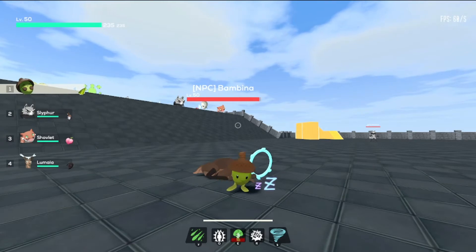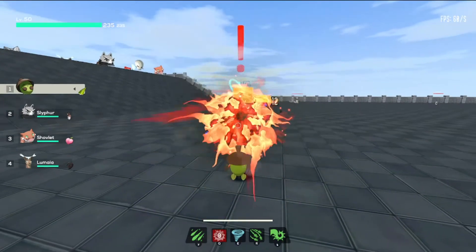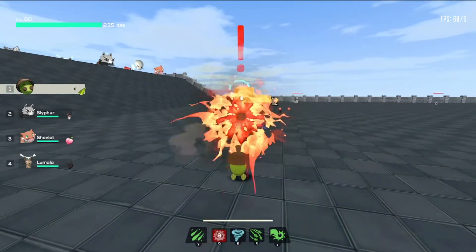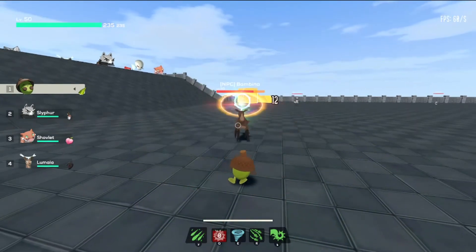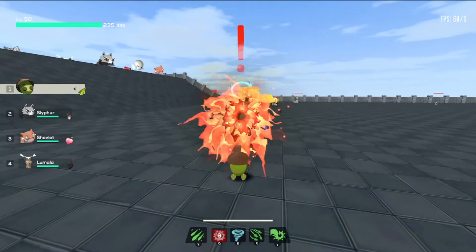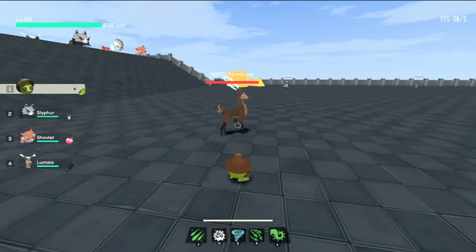Next up, we have Thrash. With Thrash, you unleash a barrage of five long-range melee attacks directly in front of you. While the damage can be good, this move doesn't really suit Kodoki's play style at the time of writing, and I would recommend avoiding it in favor of others. But if you do decide to use this move, it can be useful if you try to catch your opponent off guard as they round a corner. Otherwise, you could use it while they're asleep, but there are a lot more powerful combos you can use while your opponent is asleep.